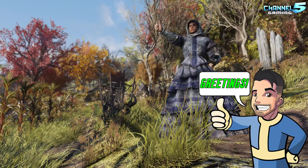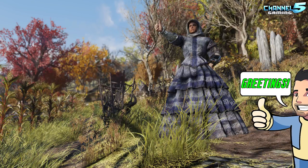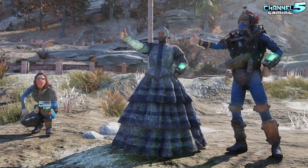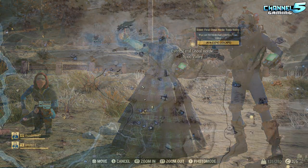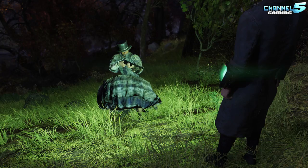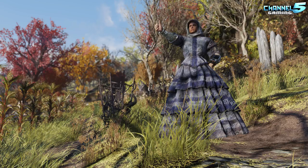Greetings Vault Citizens, Johnny5alive here and welcome back to another Fallout 76 guide. A lot of you guys have been asking where I got my floofy dress — it's literally all over a whole bunch of my videos. I'm showing it on the map right here, and the footage you're about to see will show you exactly where to find it inside. I also see comments about the power fist; I'm still sifting through the footage, so when I find it I will make another guide. Be sure to subscribe!